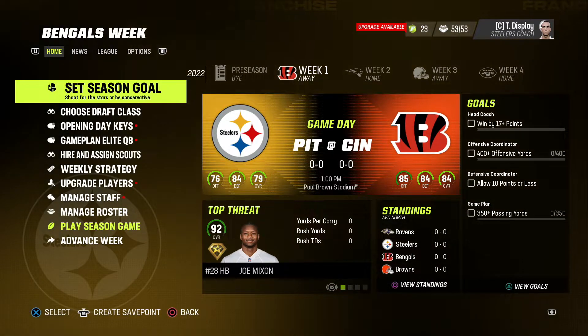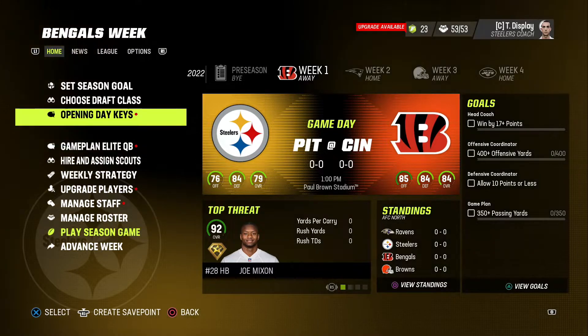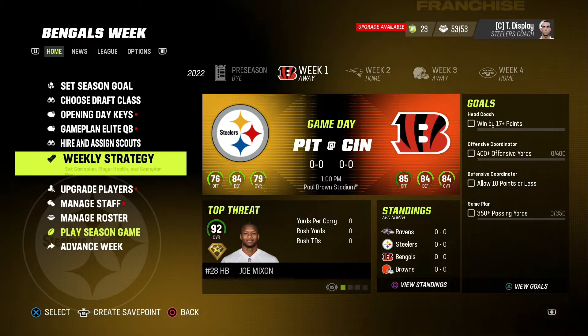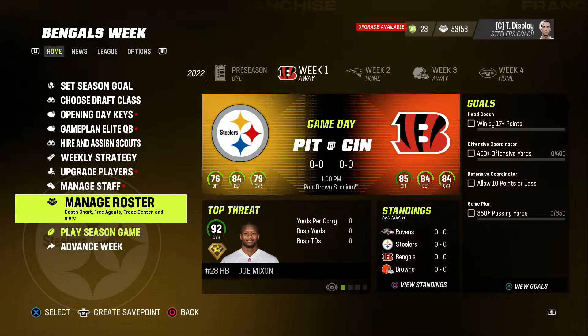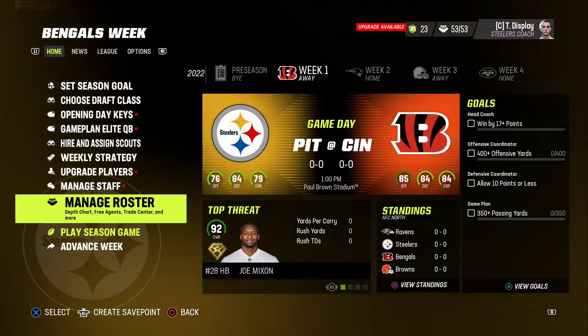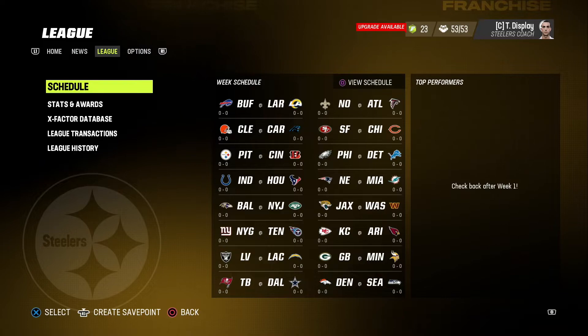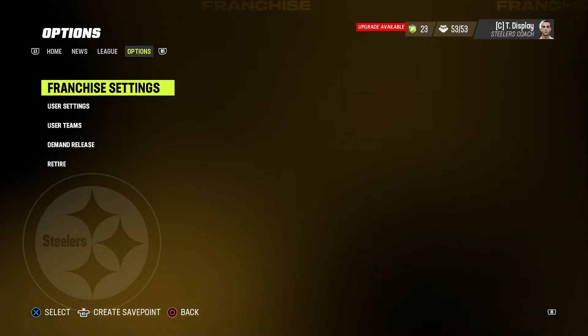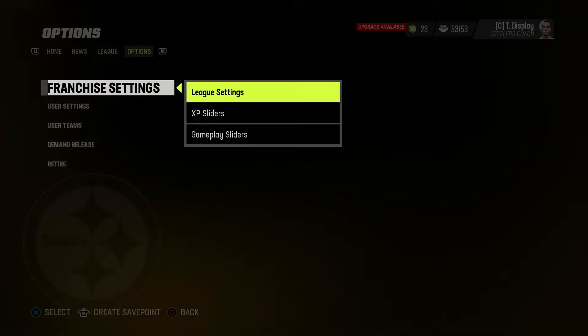So today's episode, episode one, we're going to go through everything here on the left side of the screen — set season goal, the draft class, all this stuff — set our focus players, figure that out. But before we get into diving into week one, I do want to go over the roster. And before we go over the roster, let's start from the bare bones, bare minimum — let's go over what I have my settings at for week one here.